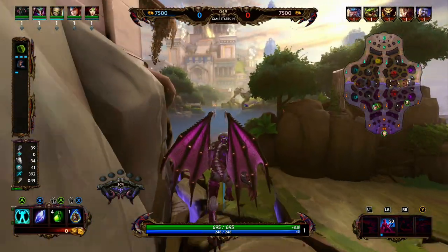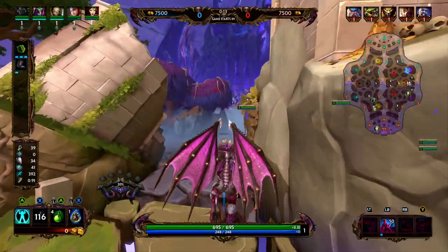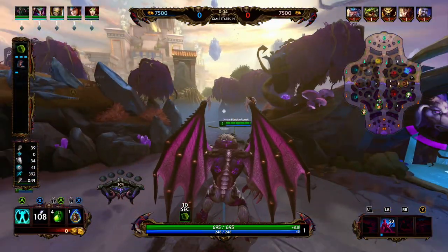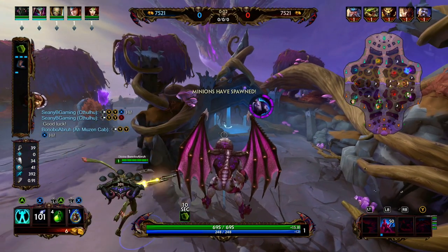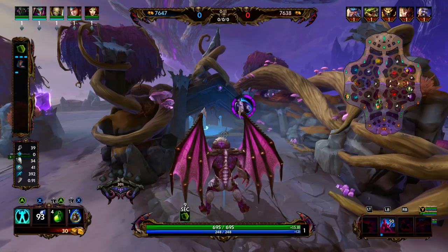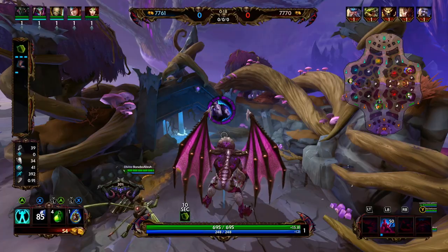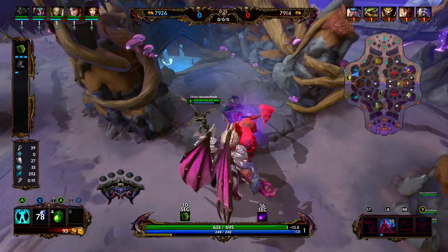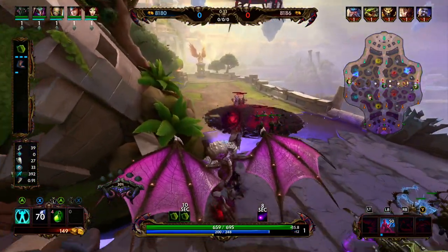Starting with Cthulhu's passive, Prey on Fear. Cthulhu breaks down the mental fortitude of enemy gods, applying stacks of Torment with abilities and the final hit on his basic attack chain. On reaching 4 stacks of Torment, enemies affected become insane. Additionally, Cthulhu gains magical power per enemy god with Insanity. Insanity lasts 20 seconds, Torment lasts 5 seconds. Cthulhu gains 25 magical power per enemy with Insanity. His 1, Sanity Break, sends out a terrifying blast of energy, dealing damage to all enemies hit and reducing their attack speed. Enemies hit also reduce damage to Cthulhu for 6 seconds. This ability applies 1 stack of Torment, 2 stacks if the enemy is facing Cthulhu, or fears them if they are affected by Insanity.